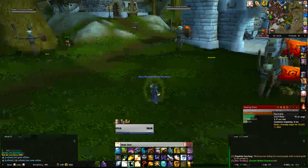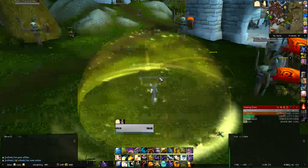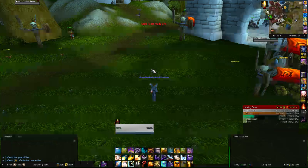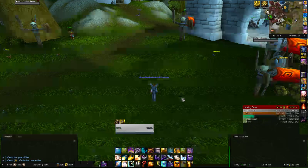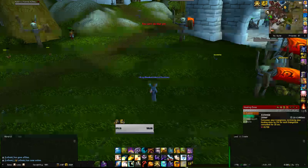Flash Heal is more of an emergency spell when someone is dropping low and you have nothing else. Power Word Barrier is for when everybody's stacked up and you want to reduce incoming damage — just make sure there's no Holy Priest or Druid already using their Tranquility, since Tranquility will top everyone anyway. Use Power Word Barrier separately from Tranquility, or slightly after it ends. Prayer of Mending: keep it rolling on the raid but don't worry too much about it — it's nice but not the most impactful move.